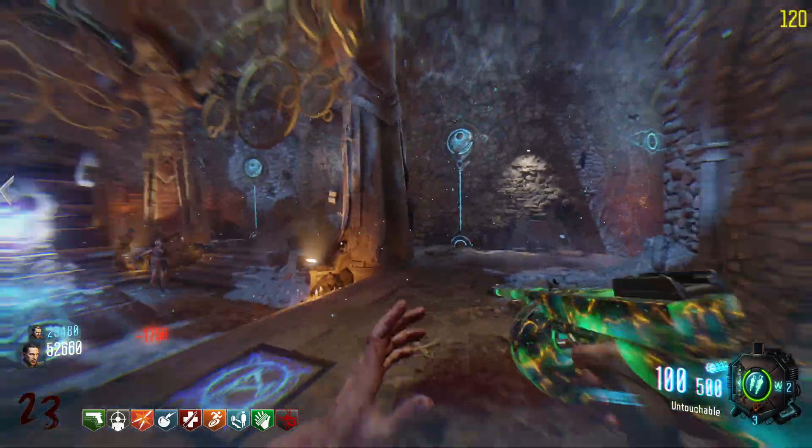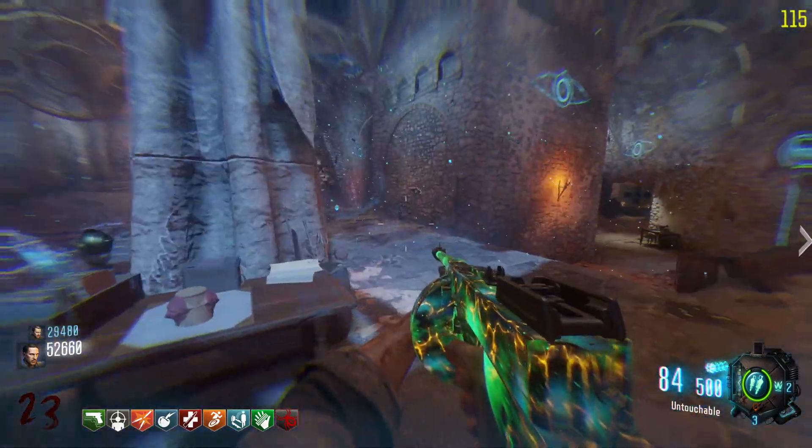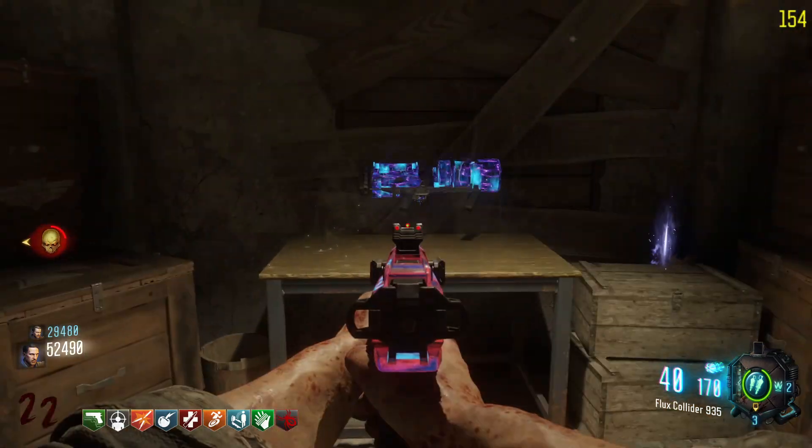In this video I'm going to be showing you how to unlock the M1927 wall buy, also known as the Tommy Gun, and unlock the weapons trade table in Black Ops 3 Revelations.